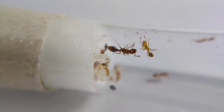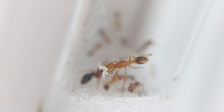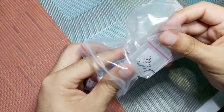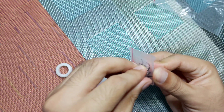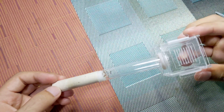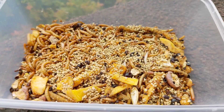After three days, I noticed a new batch of eggs. They will be the future workers of the colony. In preparation for their growing numbers, I ordered an outworld for easy feeding of the colony and smooth cleaning of their nest. So I assembled and connected it to the test tube.